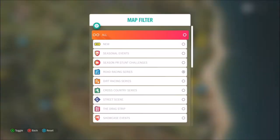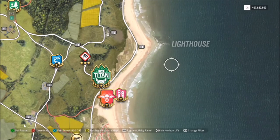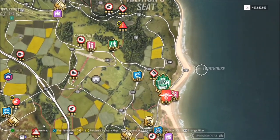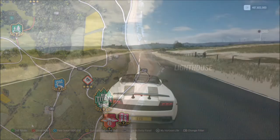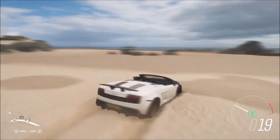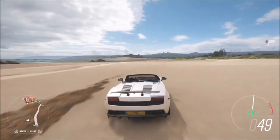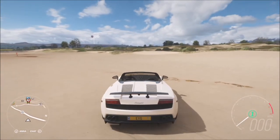For the lighthouse location, start at the Horizon Festival and head all the way over to the east of the map — you'll see the lighthouse just behind Bamburg Castle over the sea. Fast travel over there and you can take the photo anywhere within that vicinity, as long as the lighthouse is visible in the picture and you're not too far away. Where I'm going now is probably around the maximum furthest distance to snap the shot.